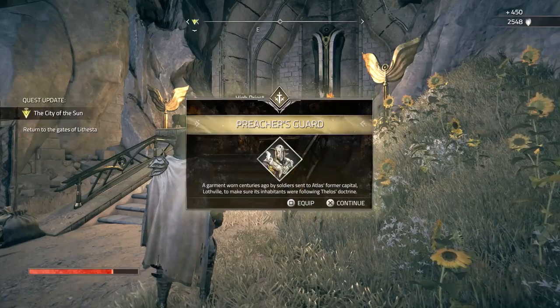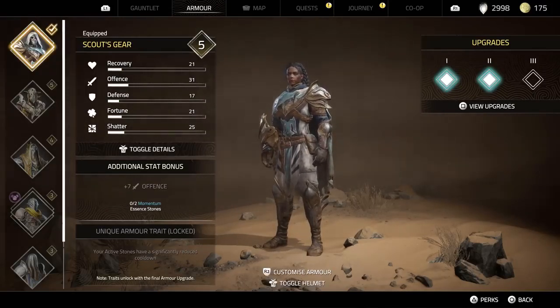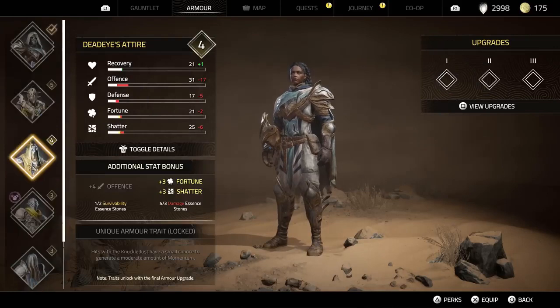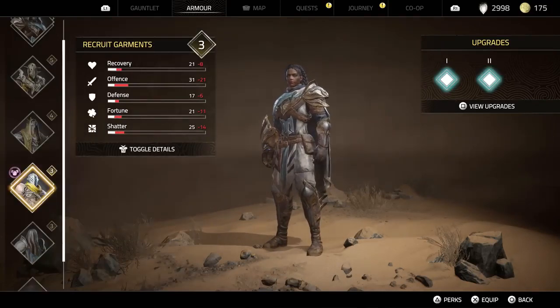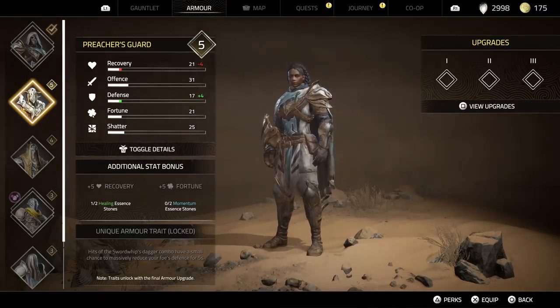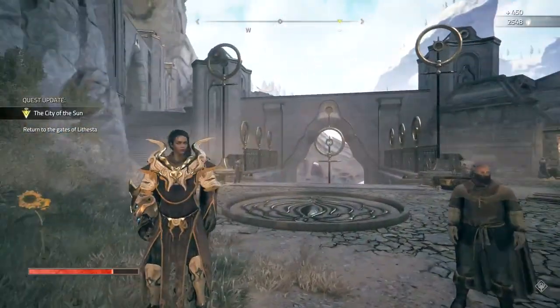Wraiths are at the door of Lethesta — they're calling for help! Damn it, we have to help. Take these — the robes of the holy guards; they hold great power, so you can be useful. Then go! Insolent. Alright, preacher's guard — let's see. Another armor set already and it's level five. Plus five recovery, plus five fortune. The one I'm currently using has plus seven offense as the additional stat. I feel like I should equip this — the stats are actually the exact same except recovery is a little worse, but let's go ahead and put it on.